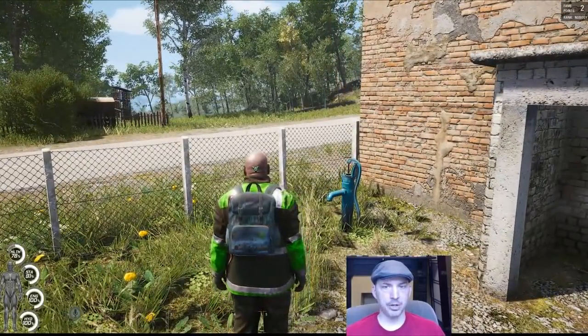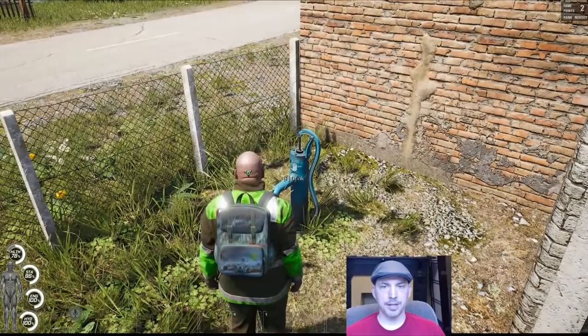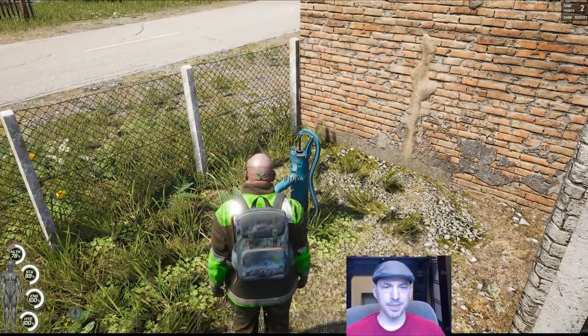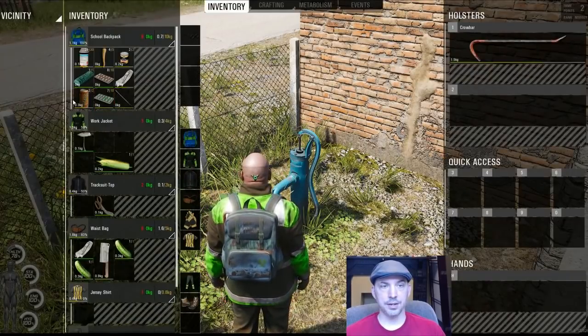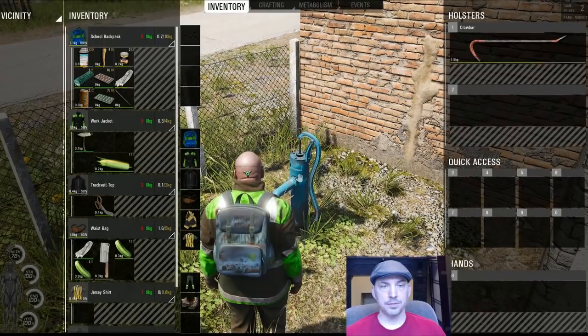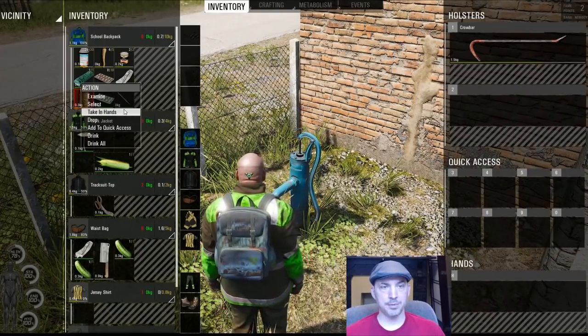If you can't find a lake or a river nearby, look for a water pump in a town — these are great places for you to drink as well. If you have an empty container that can hold a liquid, you can select that container and then use the pump to fill it. My water container is full right now though, so it's not an option for me.